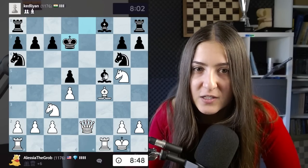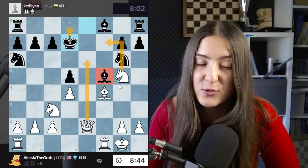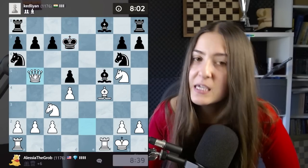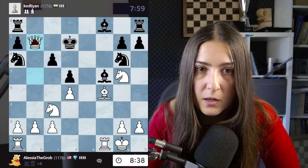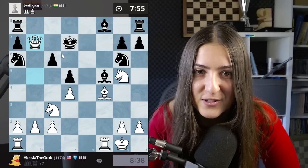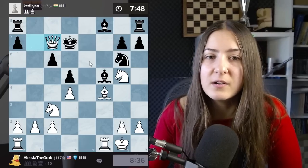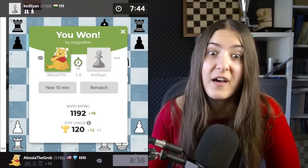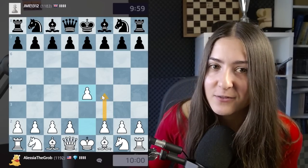Without this bishop I would have had check here, king here, and checkmate - that would have been good if I'd done the move before. Check here looks also great. If the king goes here it's checkmate. Now I take here and this is checkmate in a few moves. I want to give mate with the knight. They resign - fine! Great game, there we go.